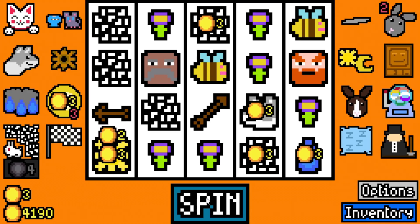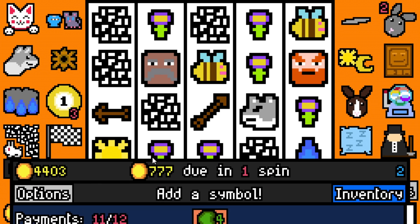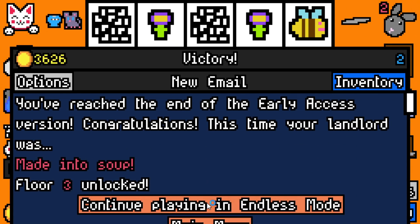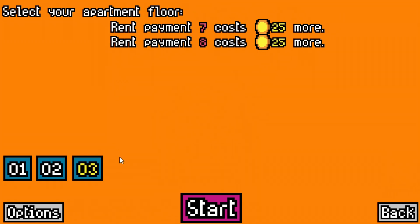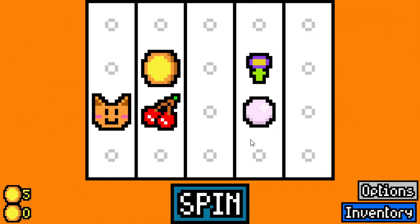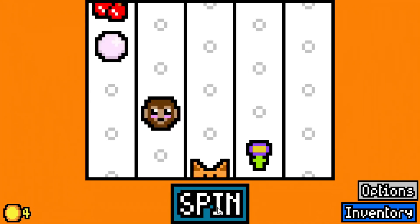It was a glorious one for sure — probably the most early-busted run that I have ever seen in my life. I just can't even comprehend how stupid that run was. Floor three, rent payment eight, costs 25 cents more as well as payment seven. Let's get started again. What a run — that was just an absurdly strong run. Give me the monkey and let's make something weird happen here.